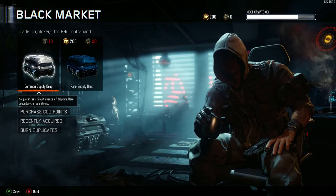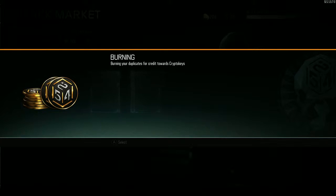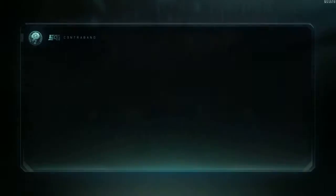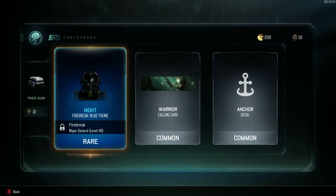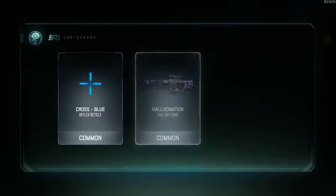Let's go ahead and burn these duplicates — I'm sure we have a few. 20 — told you guys we had a lot of the same stuff. It's 26 — but not two more. Come on, give me something good. Night Fire Break, Head Theme Warrior calling card, Anchor decal — come on, something good. Cross Blue Reflex reticle.